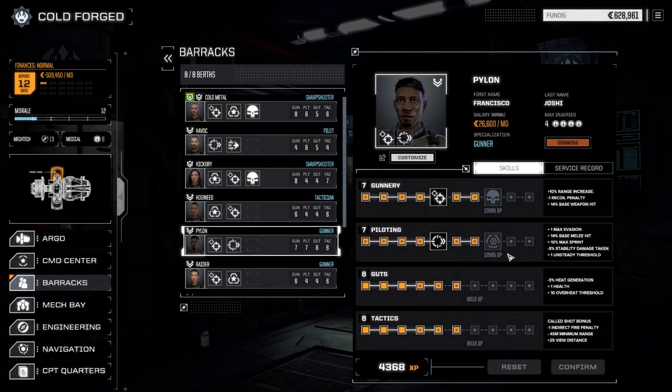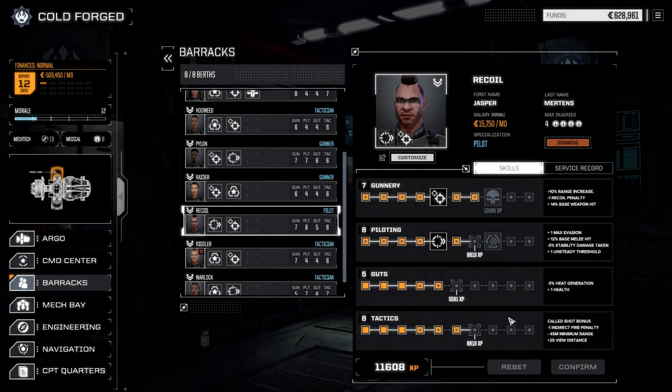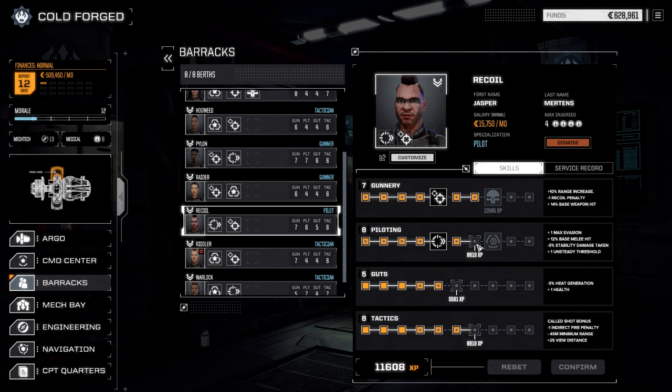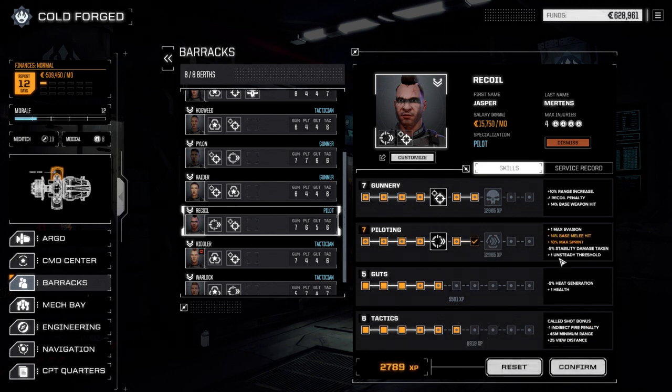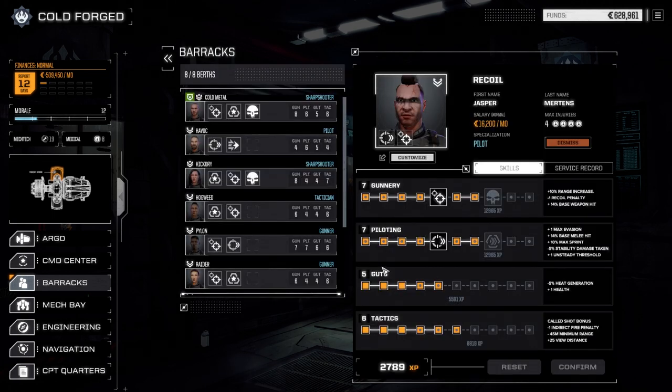Pylon's still working on stuff, and for Recoil, the sprint bonus is probably the best way to go right now. We do need the extra speed, though better sensors might also be good for the upper lance. I think the plus-10 max sprint is really going to help out with him, so we'll go that route. We'll worry about the other guys when we get their lance going. Let's head to the command center and contracts.